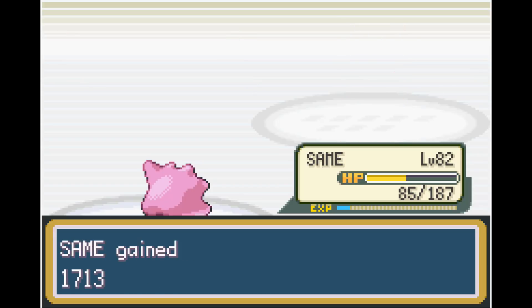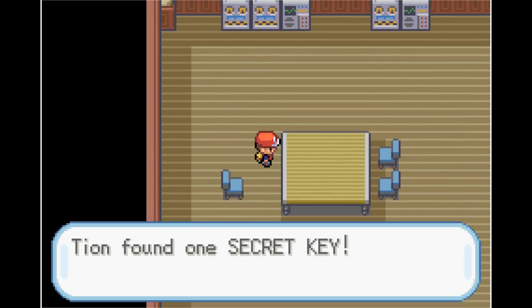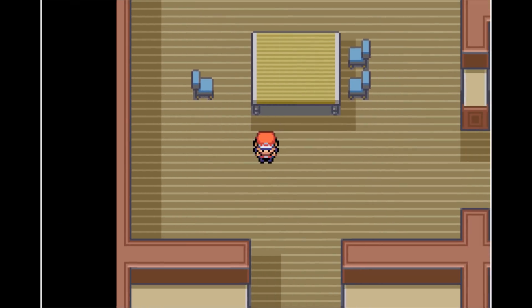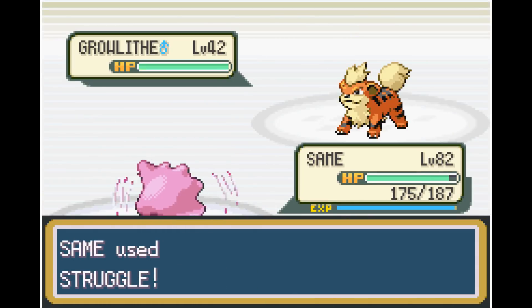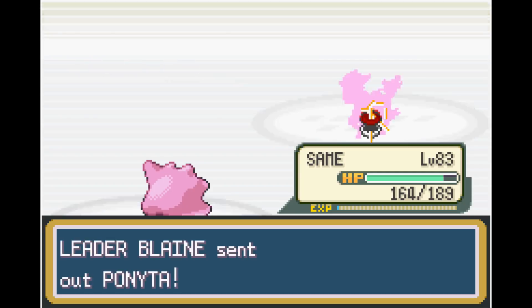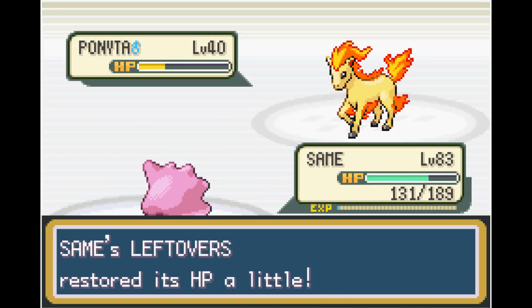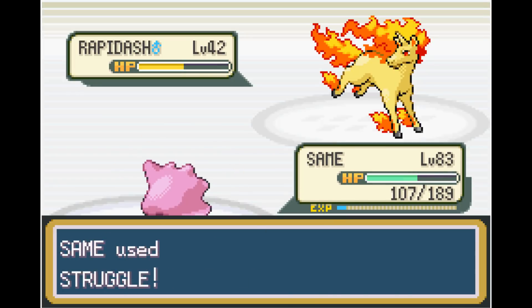Now with Sabrina out of the way, next up is the Fire-type Gym Leader, Blaine. In order to get into Blaine's Gym we need the Secret Key, located in the basement of the Pokemon Mansion. Even at level 83, we cannot beat Blaine — he has a Growlithe with Intimidate and an Arcanine with Intimidate. Both Intimidate users together really cut our attack and make us do less damage. I really hate grinding at this level, but I have no choice.